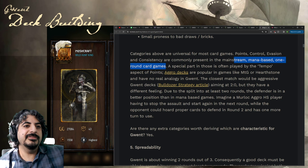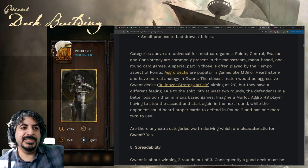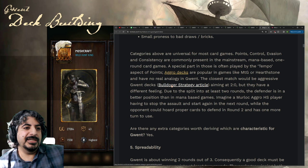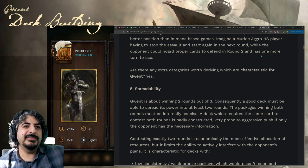These four are universally present in most card games, though the tempo aspect of aggro decks popular in Magic or Hearthstone has no real analog in Gwent. In those games aggro decks try to kill the opponent before they get going — in Gwent the closest match would be aggressive decks aiming for a 2-0, but they have a different feel due to the split into at least two rounds, so a defender is in a better position than in a mana-based game.